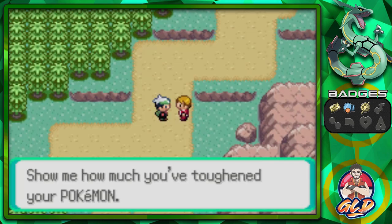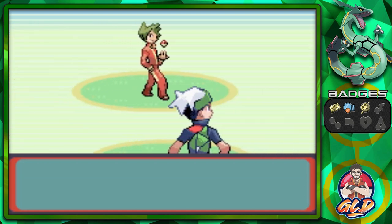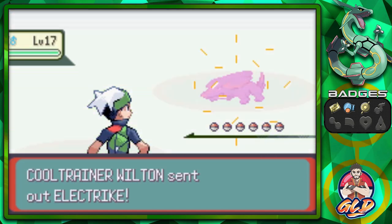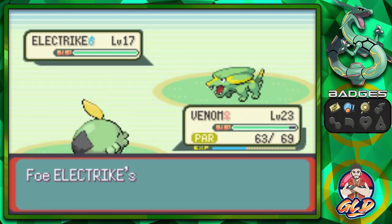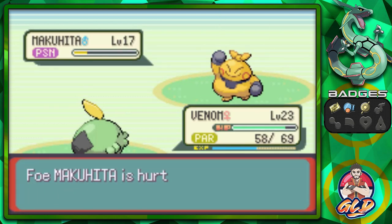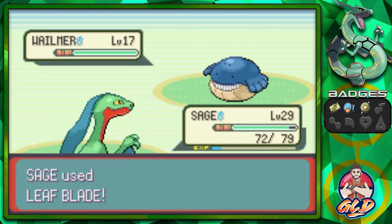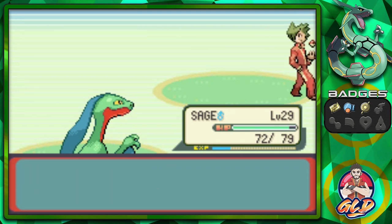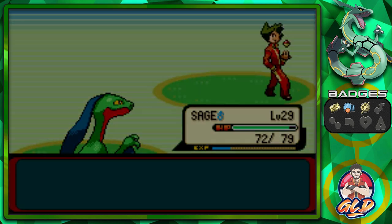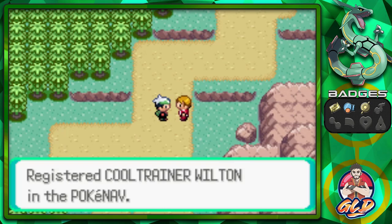Cool Trainer comes out with an Electric-type. Sludge attack causes paralysis, and here comes a Makuhita - we keep poisoning these guys. Vesuvius grows to level 18! Here's the first Wailmer we're going to see. Leaf Blade and Wilton has been defeated! He tells us we've learned from different training styles and gives us his PokeNav.